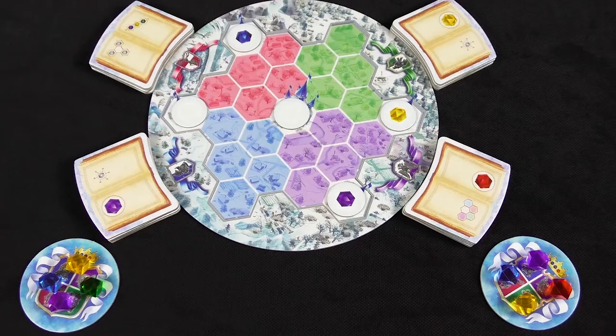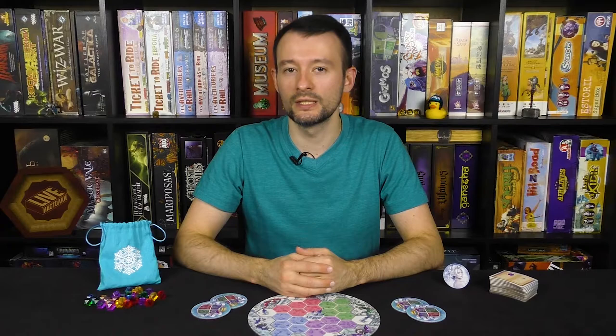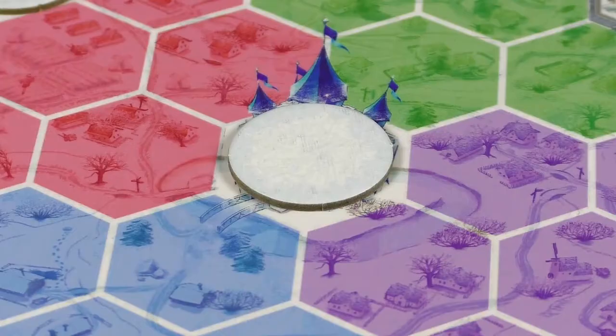On your turn, you may take one Crystal from a Crystal Holder tile to the left or right of you and place it on any empty space on the map. Note that empty Queen's Domain tiles also count as empty spaces. Each space on the map may contain only one Crystal. After placing a Crystal, you may take the top Spellbook from the corresponding stack next to that county. You can have three Spellbooks at a time. When you place a Crystal on an empty Queen's Domain tile, you may take the top Spellbook from any stack. But if there are no available Spellbooks, you take nothing.